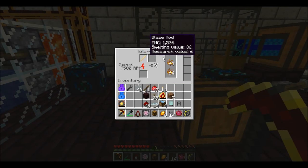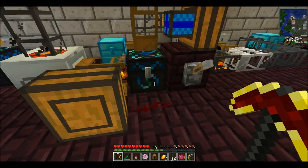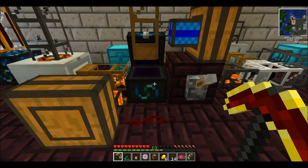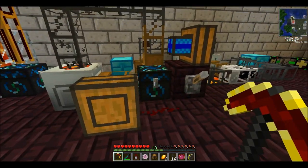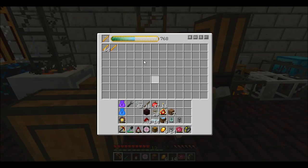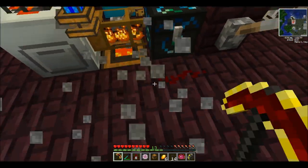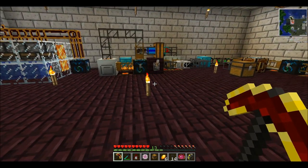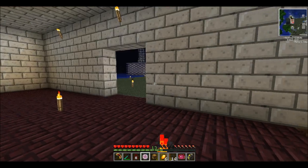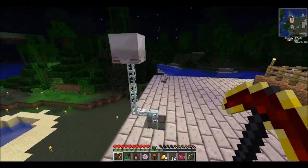Over here we have a macerator with some blaze rods. When you macerate a blaze rod you get 5 blaze powder. When you condense 5 pieces of blaze powder in an energy condenser you end up getting 2.5 blaze rods, so we're pretty much just creating blaze rods out of nothing — just a little bit of EU. I turned this off because we're getting an overflow of blaze rods in our macerator. We also have that being fed power with a medium voltage solar array, producing 32 energy units per tick.